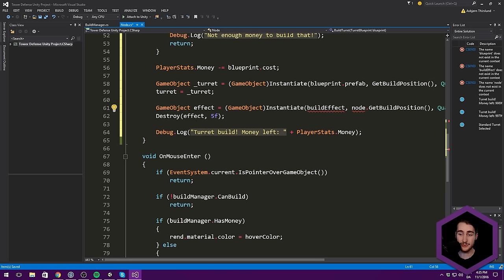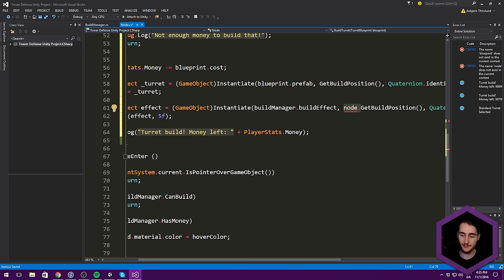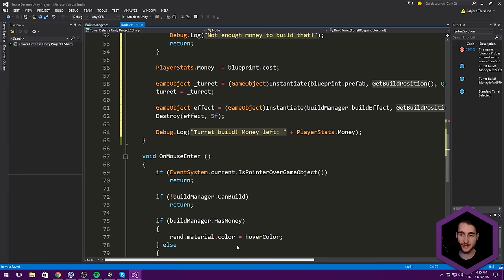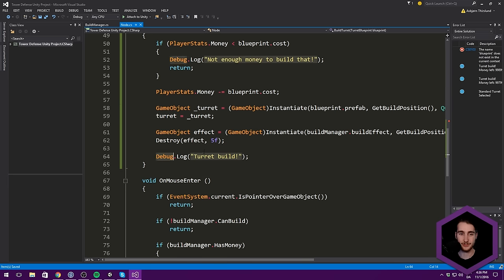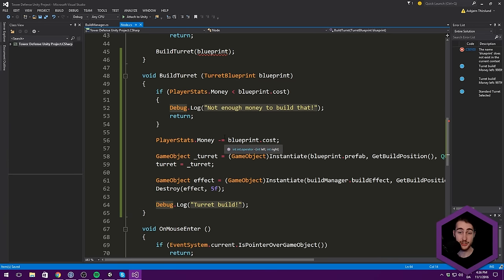For the build effect, we want to instantiate a build effect. We could have this sit on the blueprint too, which would allow different effects per turret, but since we don't want to create that, let's just have it still sit on the build manager — so we go BuildManager.buildEffect. And since GetBuildPosition is a local function, we don't need a reference. We also remove the money-left debug line since we now have a money counter, and just display 'Turret Built'. This function should work fine now.